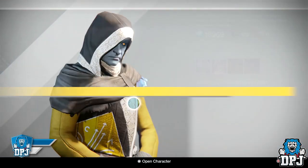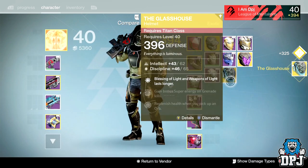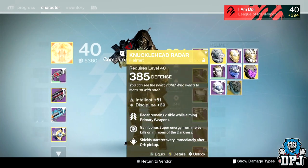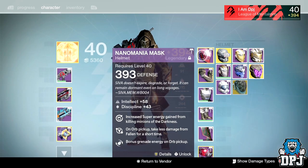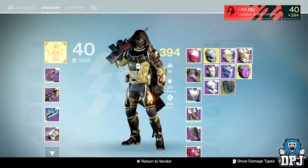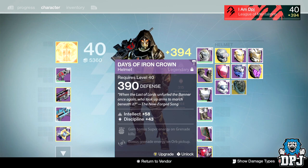Let's go for helmet first. Okay, here we go — a Glass House at 396! Now, to be honest this is the normal raid helmet. I won't have anything to infuse into my other characters if I infuse this into that — everything else is below par on my other characters. So what I'm going to do is infuse the Glass House into my Days of Iron crown.